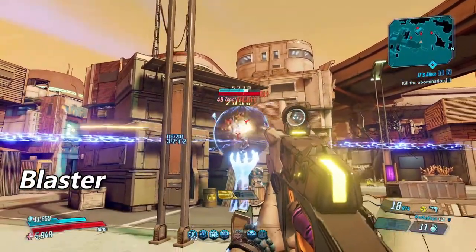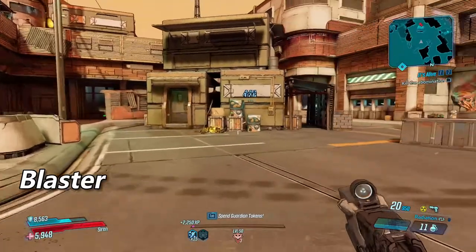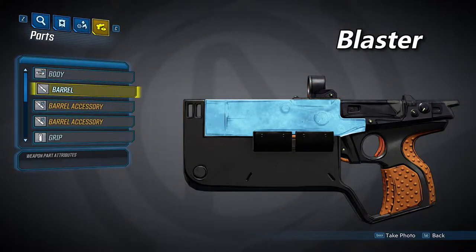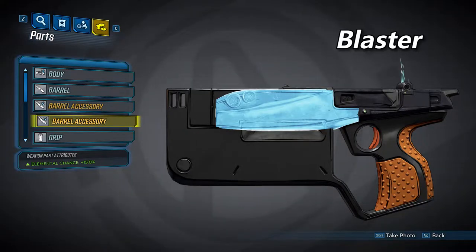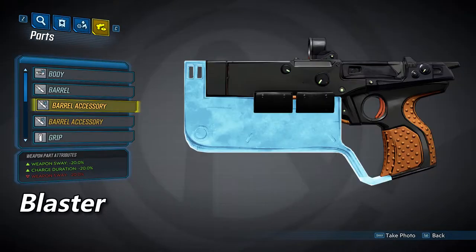Next we have the Blaster Barrel. The Blaster has about the same charge time as the Atomizer but doesn't fire as fast, though it deals more damage in return. It also deals splash damage. Like the Atomizer, it can have three accessories. The first increases your Elemental Chance by 15%, which affects your chance to apply a DoT. The second increases your Elemental Damage by 10% but decreases your weapon damage by 15% — this refers to the DoT, so it increases your DoT while decreasing weapon damage. The third decreases weapon sway by 20% and decreases charge duration by 20%. You'll see the double weapon sway listing time and again — this is likely just a visual bug and only applies once.